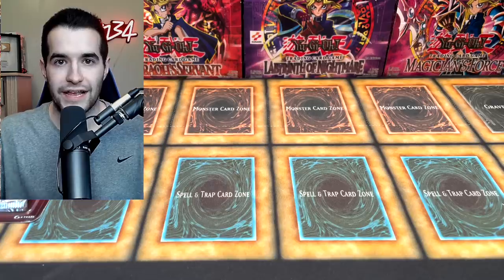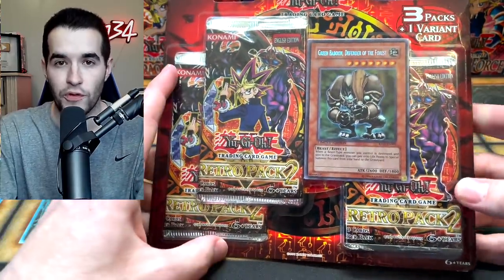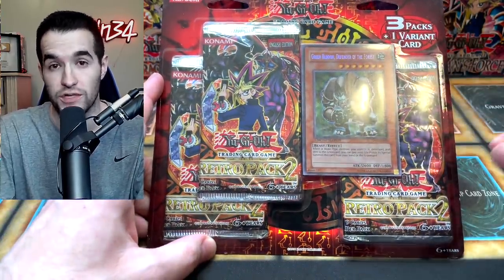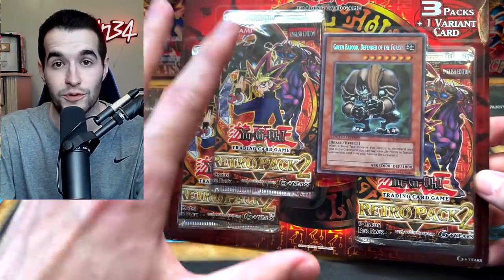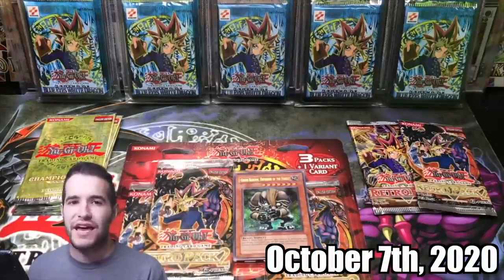This is not going to be a super long video, but we have some banger packs to open. We could pull the Blue-Eyes Shining Dragon secret rare — I'd be happy with any secret rare out of here because there are some really good ones. Genzo comes as an ultra rare in here as well. Blue-Eyes Shining was one of the biggest pulls on our channel, so that'd be really cool.